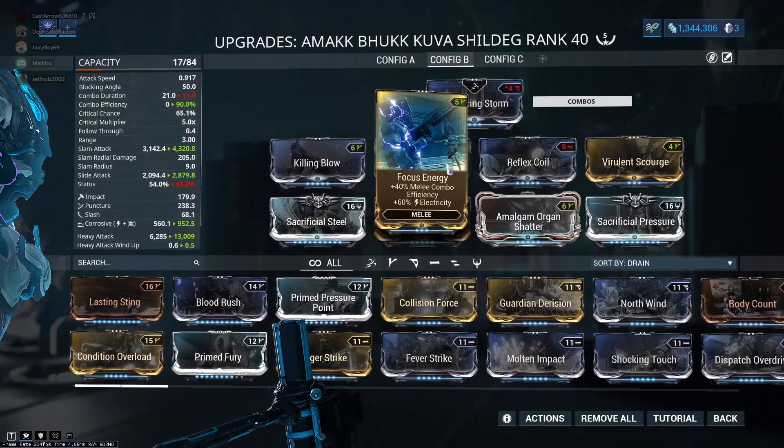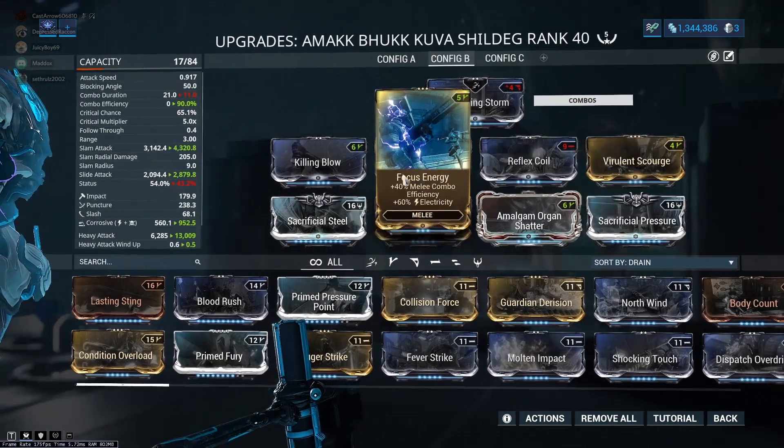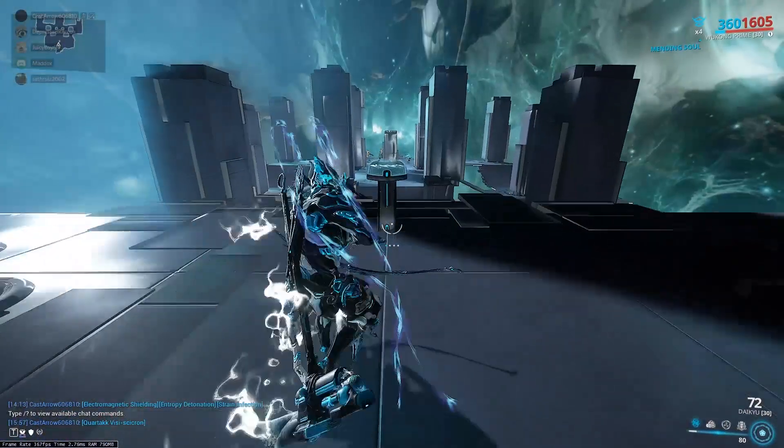So they capped it at 90%. You lose about one combo multiplier per heavy attack that you do. But with all of these mods, we can use the heavy attacks to our advantage.